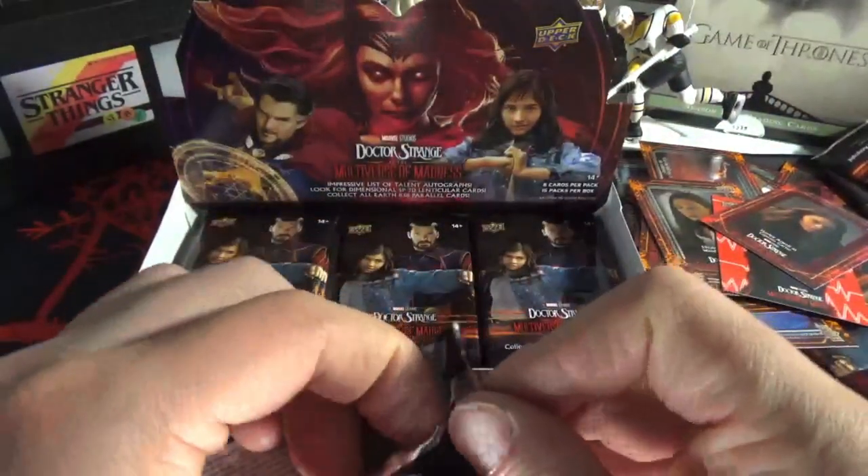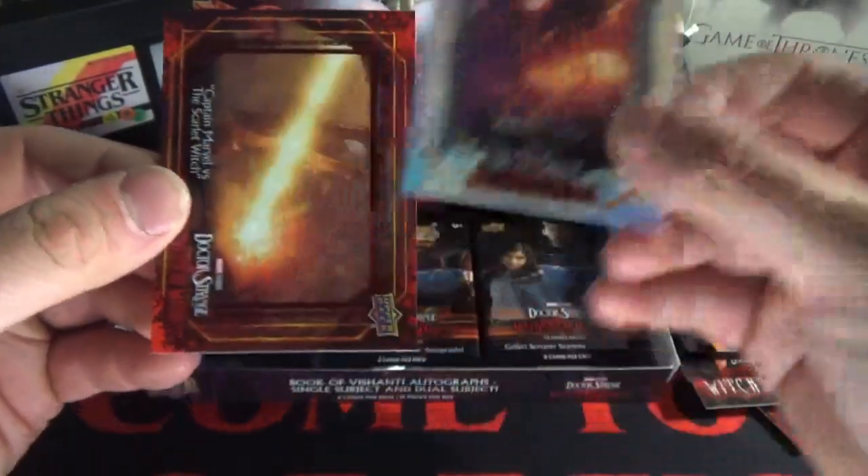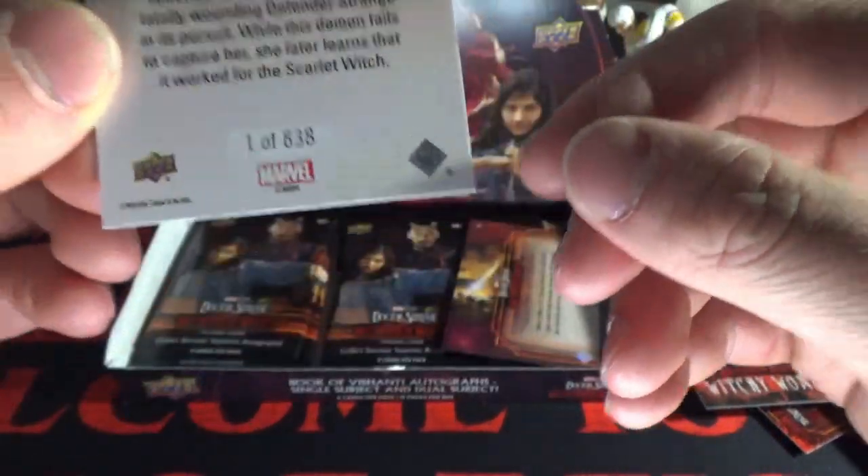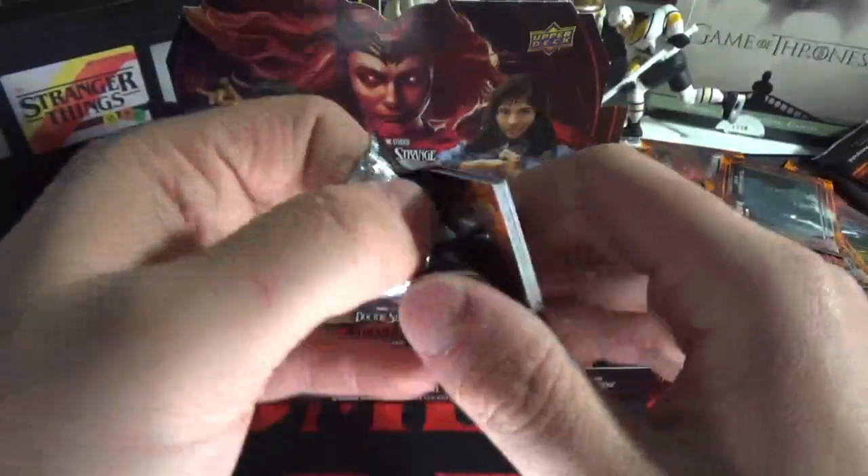We got Doctor Strange up in the house! That number was very very easy to miss. Then bam — what is this? This looks shiny as hell. One out of... yes! Look at this numbering — why is it numbered to 838? Ribbon Creature numbered to 838. I'll take it, I guess, but it's not doing it for me.